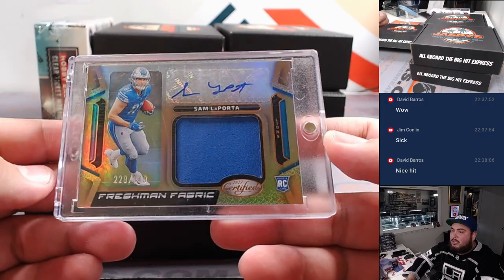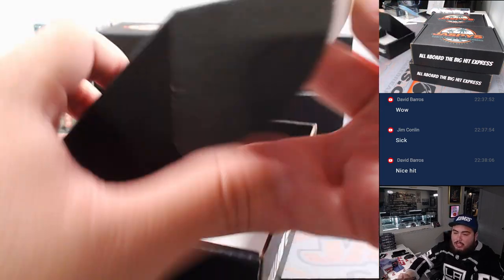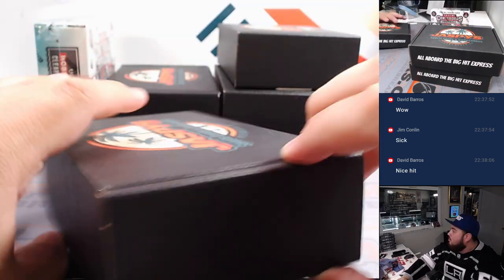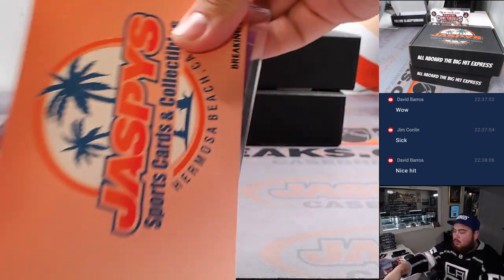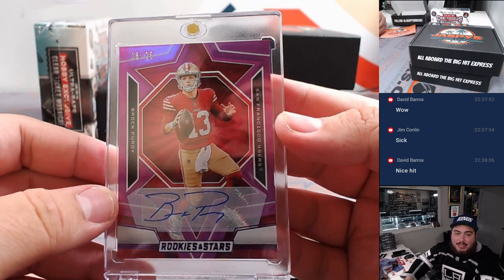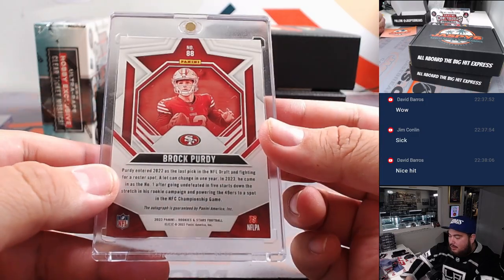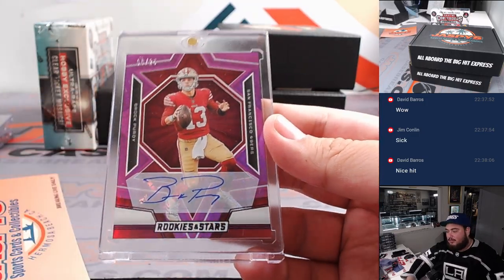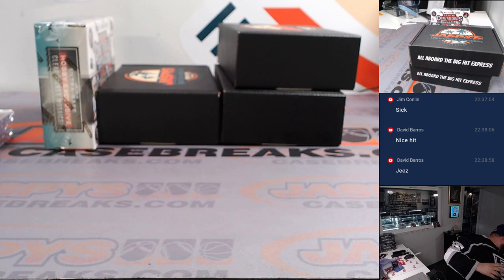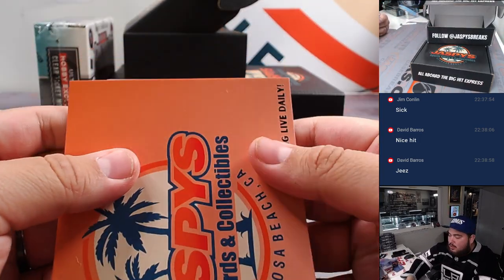And how about a little Sam LaPorta for the Lions? 228 out of 349. Lions - go ahead, Johnny. The Brock Purdy was in this box, in this case, guys. Eugene, last ball Mojo from your filler - six out of 25, from 2023 Rookies and Stars. Very nice. This case has been pretty nice so far. The last case we hit Travis; this case we hit Brock Purdy.